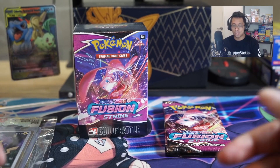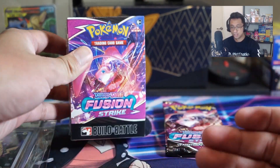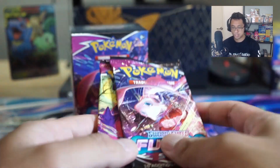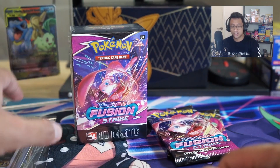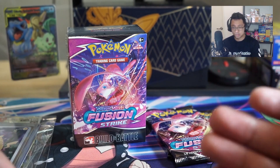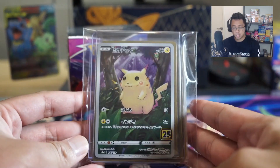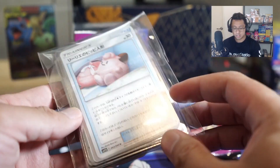Yo, what is up guys? We're back on Raptor Cars. Today we got a Fusion Strike Build and Battle unboxing. We also have two spare prize boosters that we can open as well for this video. Really excited for Fusion Strike. This set is coming out in roughly about two weeks. Has been delayed in Australia again, but we'll be opening a booster box on this channel and probably more product.